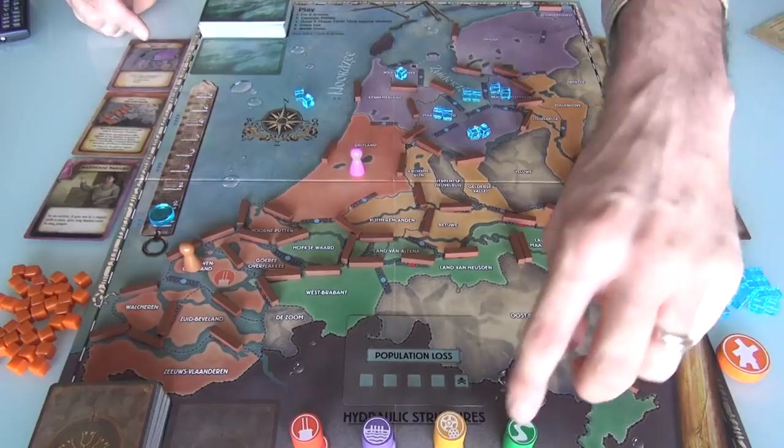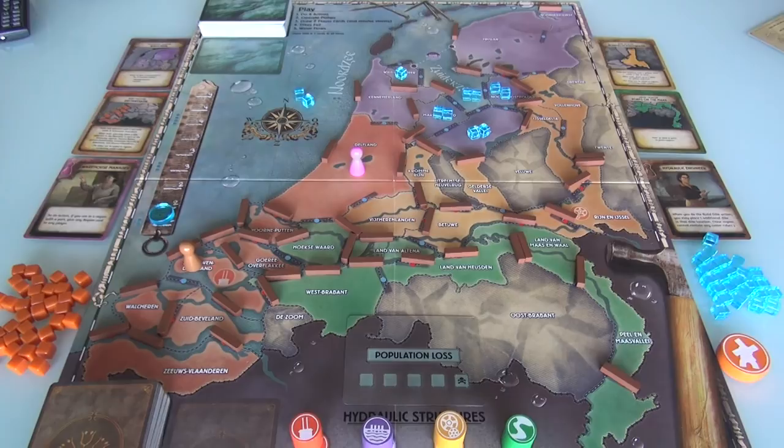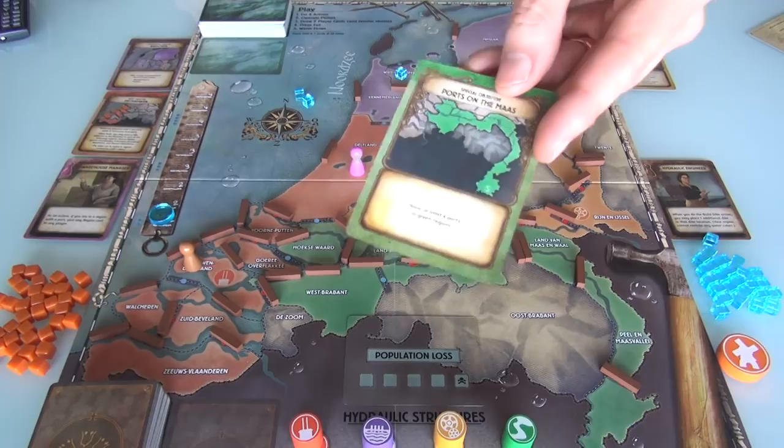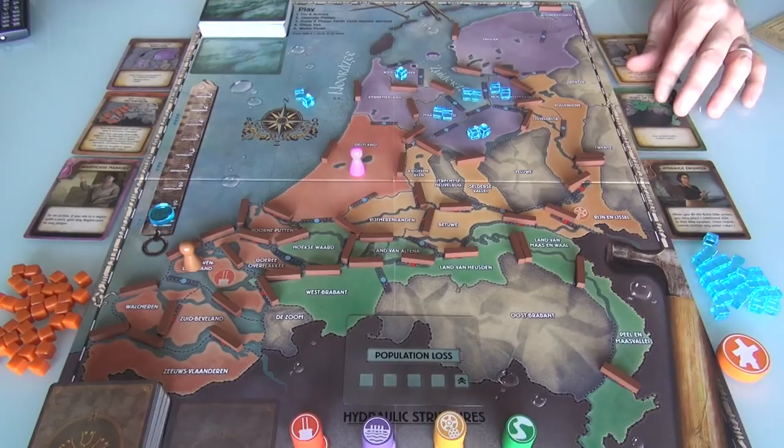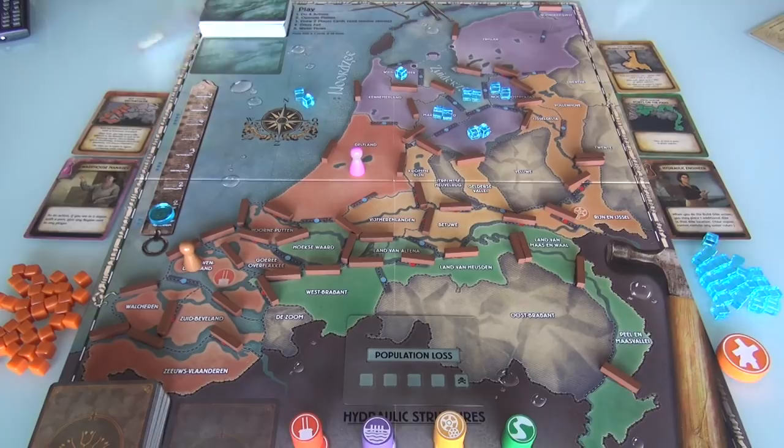What I've got to do in the green zone is 'Ports on the Maas,' which is some river. We have to build four ports in the green zones down here — that's one of our objectives. Normally it doesn't matter whether you build ports or not, but here it's very important. And then the other objective is a population objective up here in what I'll call Vodlopen — basically this area up here, Friesland and Nordersvest. If I get five population represented by these little orange cubes up there, I will have completed this objective.